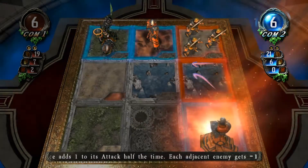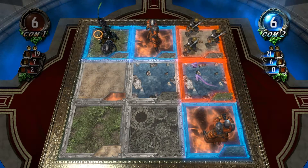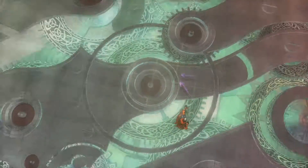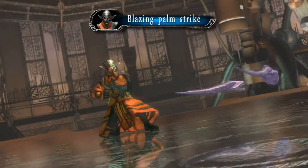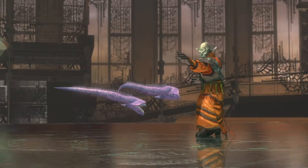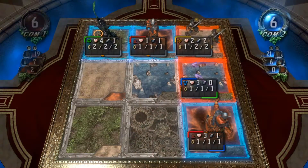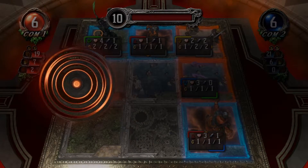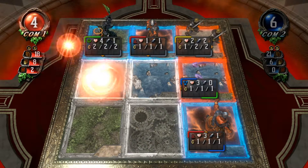Out comes a Flame Novice. Half the time doubles its attack. It's not going to trigger this time. Just going to hit for one. That's kind of annoying on a 4-cost creature, because you've got to hit it at least three times now to kill it. If it had proced, and then you got it to proc a second time, it would have killed it in two attacks.